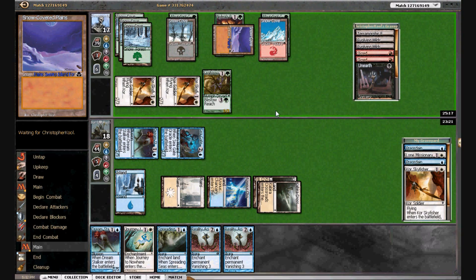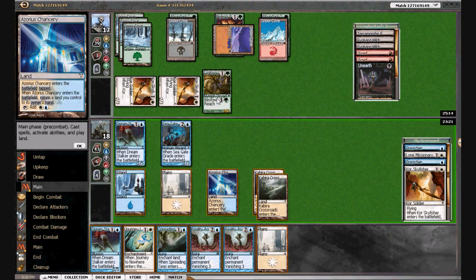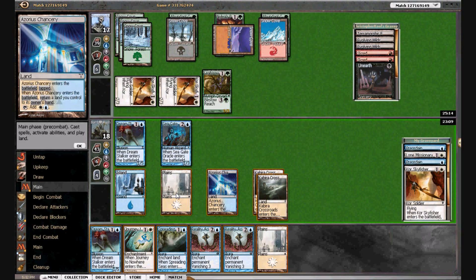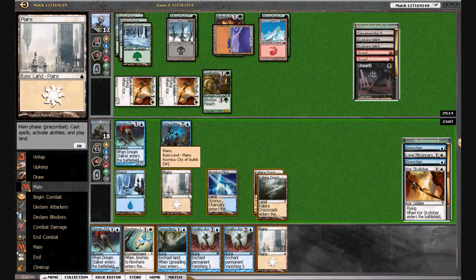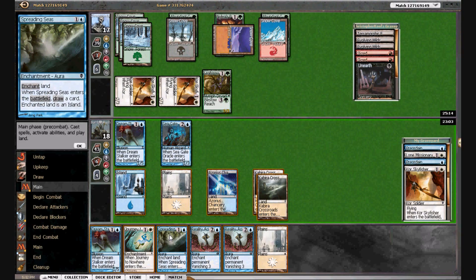He's going to cast Unearth. Now we can leave a guy back — we're going to have the Dream Stalker back, so he can block again. We may want to Spreading Seas first if we have enough of the right color. I think we're going to Spreading Seas the Plains because we want to use blue three times here.